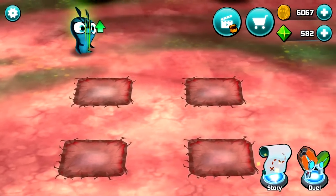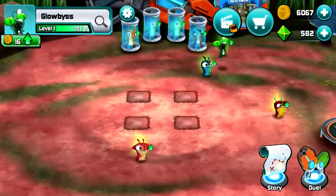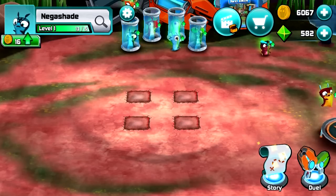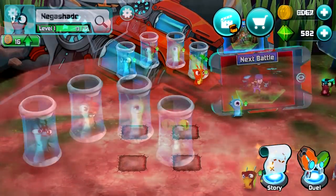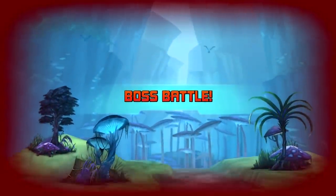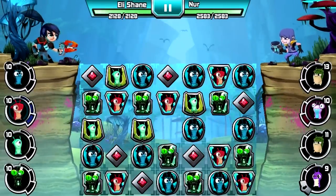Well, we just opened up all of those chests. So I guess we should probably get some of these slugs into a team and let them work out a bit. Let's pick a few of the ones we got out of the chests and start a battle. So here we are — we've picked four slugs that we got out of chests and we have this boss battle coming up. At land's end, we are going to be facing Nur.